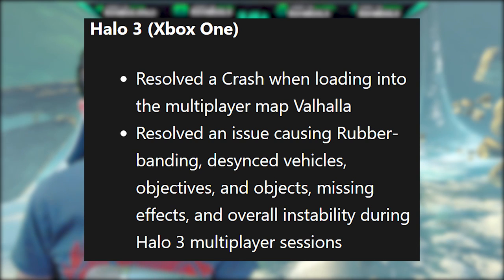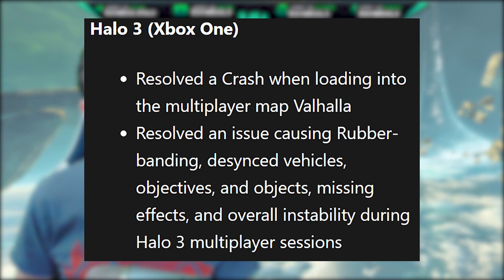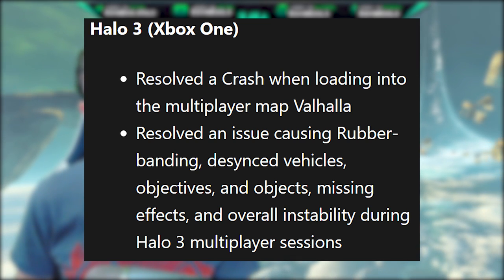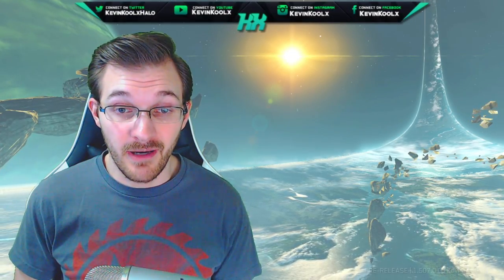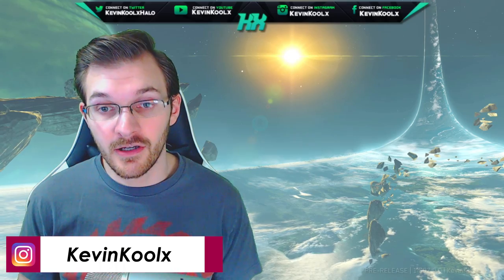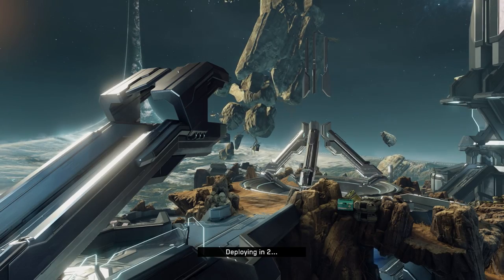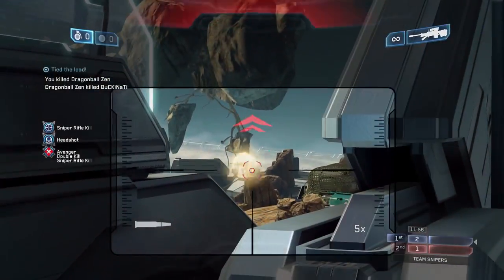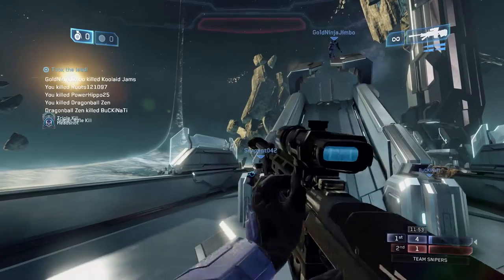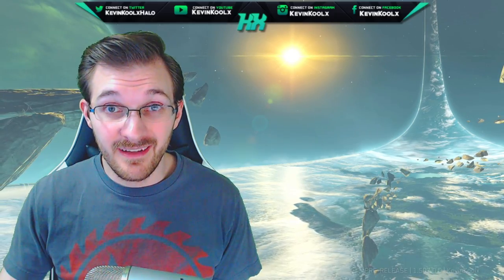In Halo 3 on Xbox One: resolved a crash when loading into the multiplayer map Valhalla; and resolved an issue causing rubber banding, desyncing of vehicles, objectives and objects, missing effects, and overall instability during Halo 3 multiplayer sessions. A lot of people have been complaining about instability, especially in BTB and longer modes — around the six-minute mark things get kind of weird. The issue of people ghost riding vehicles and general funkiness in Halo 3 seems to be fixed as well, though there are some additional external fixes on top of this.